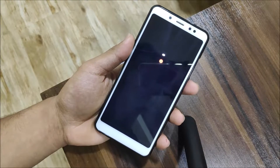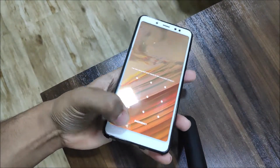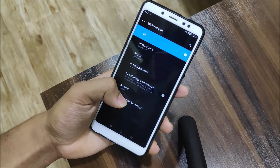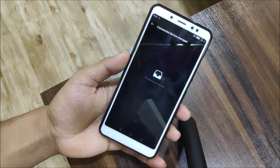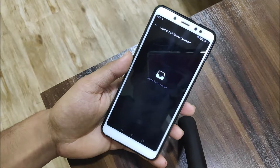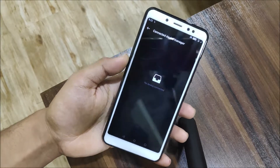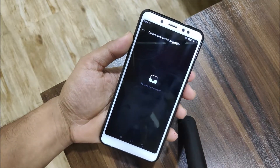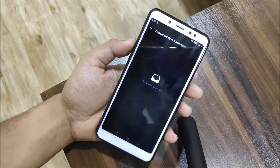A lot of the main bugs which were preventing you from using this as a daily driver have been fixed. Also, one more issue has been fixed in the hotspot — when you view the connected device manager, the device list was buggy before, but now it has been fixed. Whenever you connect your devices, the list will show the correct device. The developer confirmed this in the changelog.